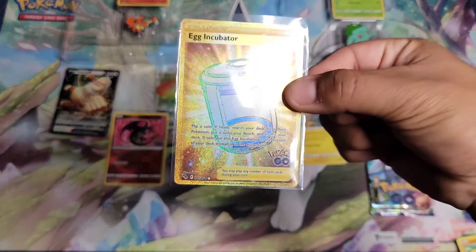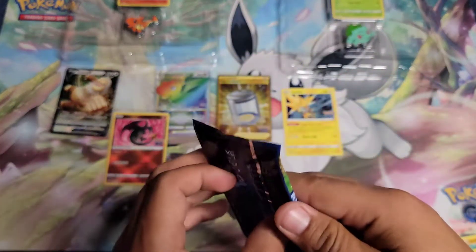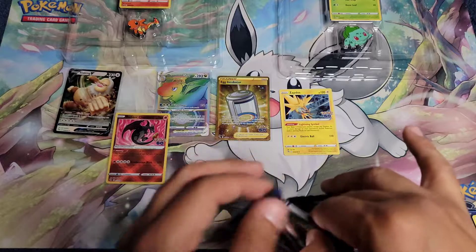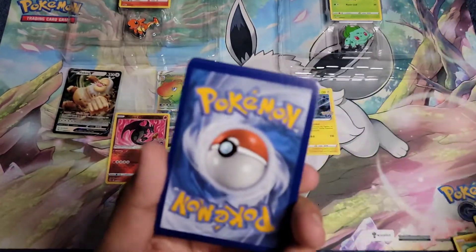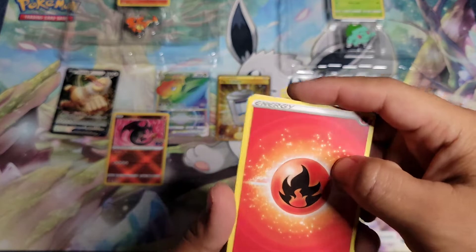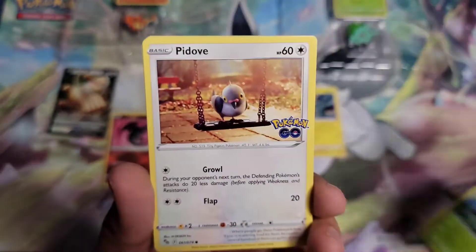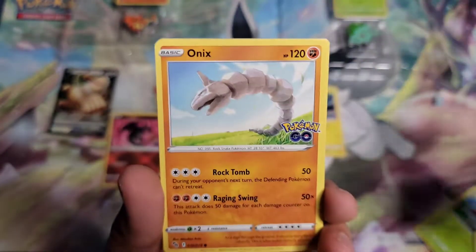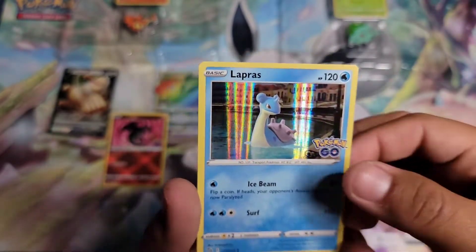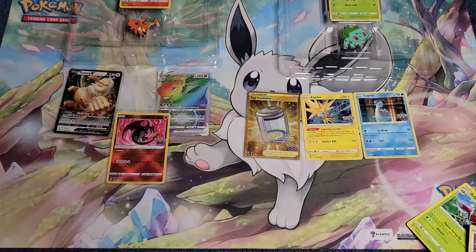Down to seven cards left to complete the set. Please get me another card in the last pack. Last Bulbasaur pack: fire energy, Chansey, Chansey, Spark, Ariadne, Bulbasaur, Pidove, Magikarp, Onix, Eevee, Lure Module, and Lapras for the last card. Alright, well — there's a clear winner here.